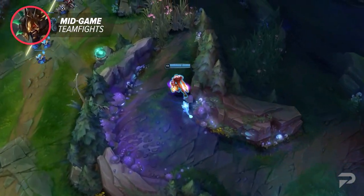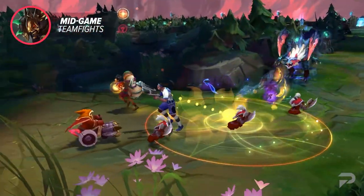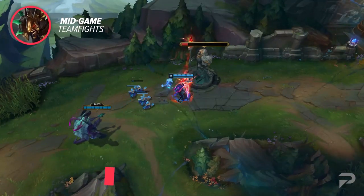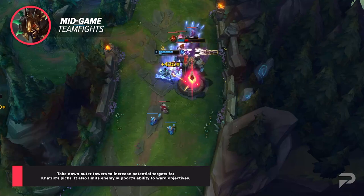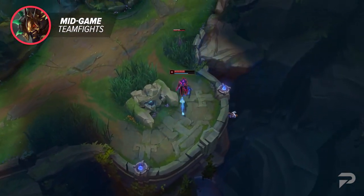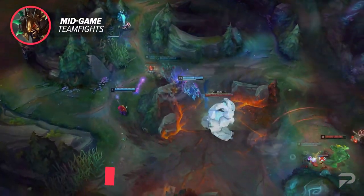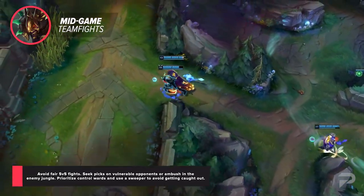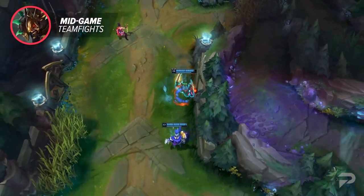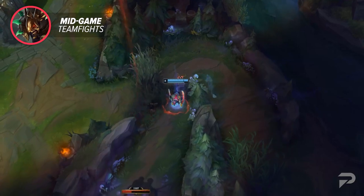Once the lane phase ends and you reach the mid-game, Kha'Zix really starts to come online. You should be able to annihilate anything that isn't a tank, juggernaut, or particularly beefy bruiser. The number one rule for any assassin is to make sure all outer towers are gone — with outer towers down, enemy champs have to push up much further to secure CS, increasing the number of potential targets you can pick off. It also makes it a lot harder for the enemy support to ward near objectives. Unless you're super fed, Kha'Zix isn't great at teamfighting, so simply never take a fair 5v5 fight. Look for a pick on an opponent that's just a bit too far up in a side lane, or camp in the enemy jungle waiting for someone to make a bad rotation. Buy control wards and use sweeper to make sure you're not the one getting caught out. The mid game is all about playing for picks — you'll look for the squishiest foes, particularly ADCs, mages, and enchanters, that you can easily kill to secure objectives without having to 5v5.